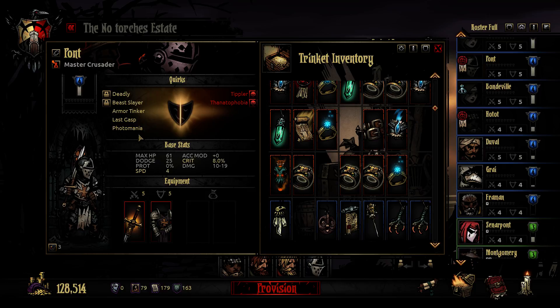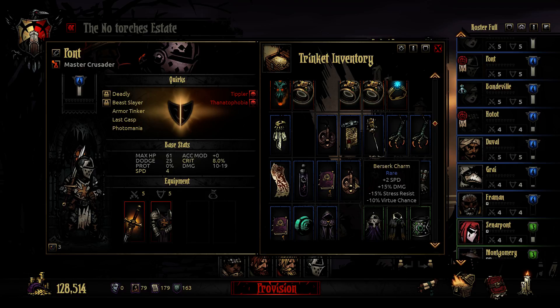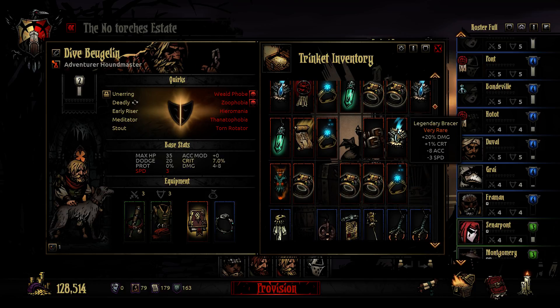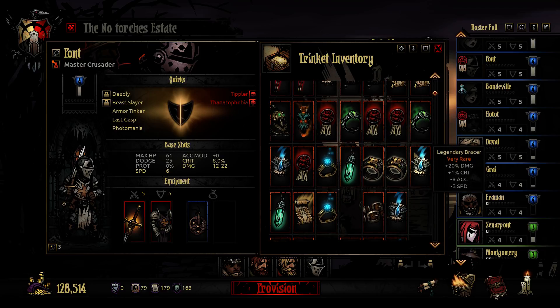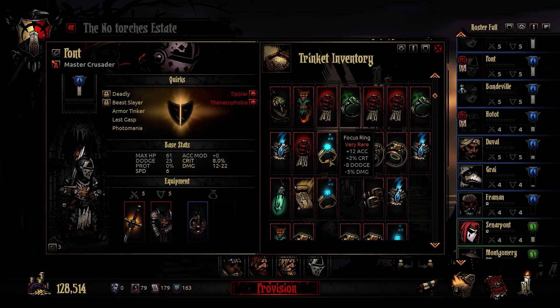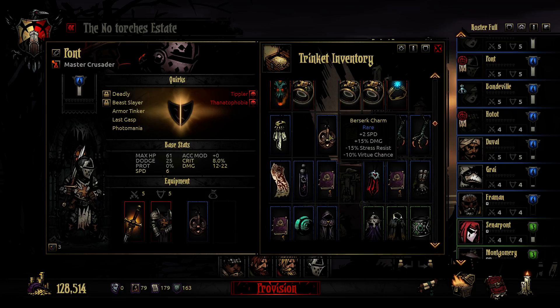Then we have our Crusader and he will have to do damage in this group. I don't really believe in my Houndmasters just yet. Legendary Bracer will though decrease his speed and accuracy, so he might get too low on the accuracy part. Focus ring - I cannot stack two Berserking Charms.